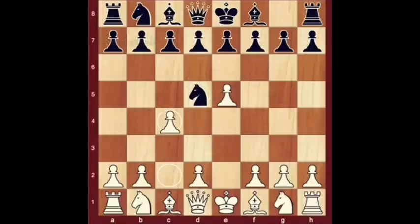C4. Alekhine Defense Two Pawns Attack Opening Line. The two-pawns attack is loose, but requires imaginative defense by black.